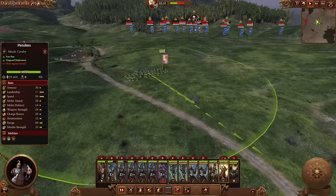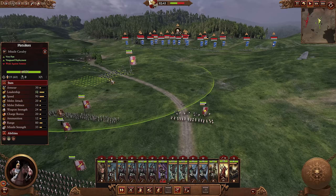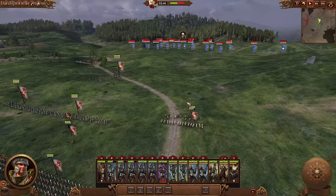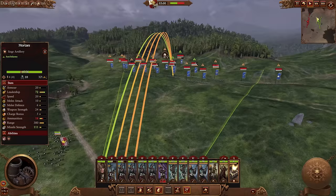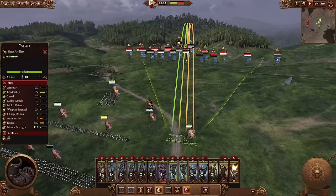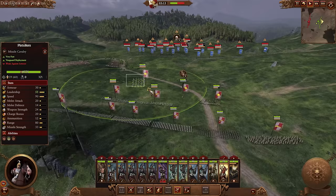They actually hit my cavalry — I think they dropped a horseman. I didn't dodge it very well. I'm going to let the damage stack up on those greatswords and set my cavalry still. More misses — excellent. They really just don't have much of an answer for us here. Their army is starting to move forward, definitely marching towards us — that means I need to pull my mortar back to safety.